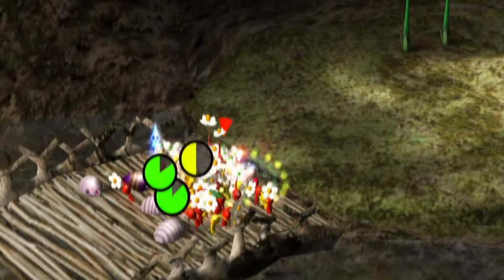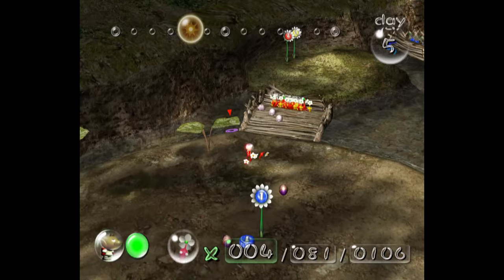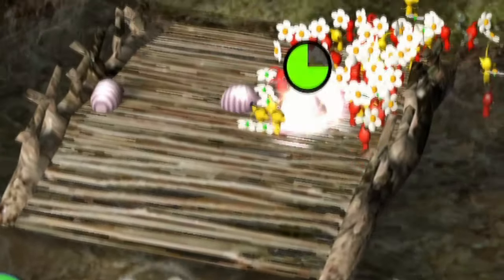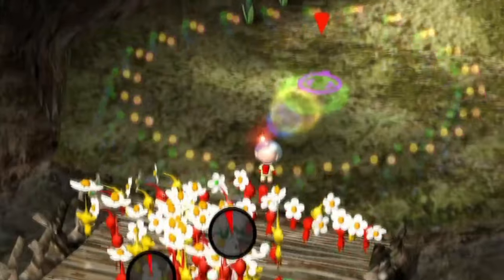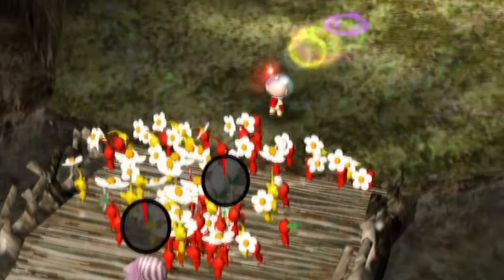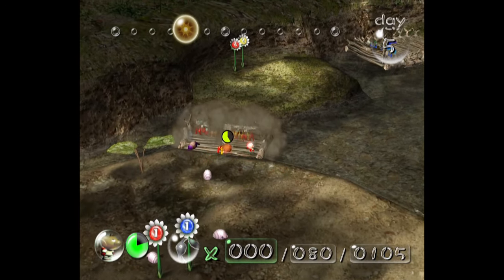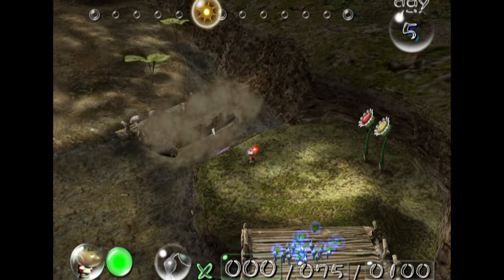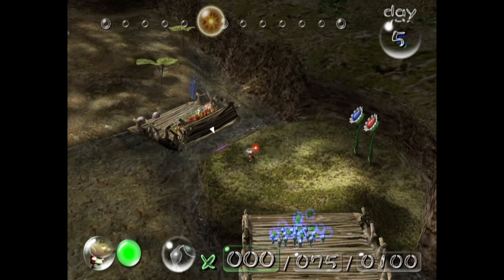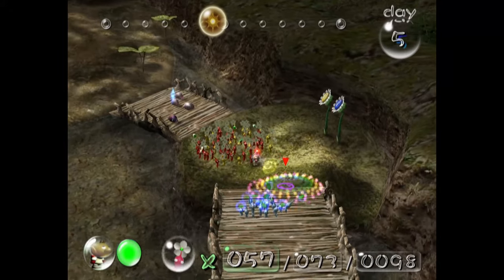Every time I finished the bridge, there would be three female Sheergrubs standing around waiting to die. Since I couldn't move them, my only option was to call my Pikmin back as soon as possible. I had to time it perfectly because as soon as they were done they would attack. No matter how many times I tried, one would always manage to die. Then just for the heck of it, I tried whistling them from the other side of the bridge — and it worked. I whistled them back and not one Sheergrub died. It was a miracle.